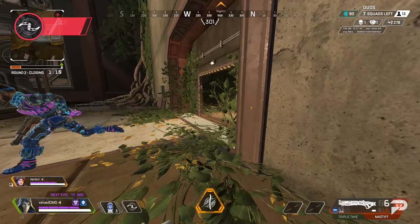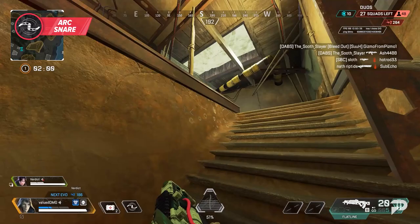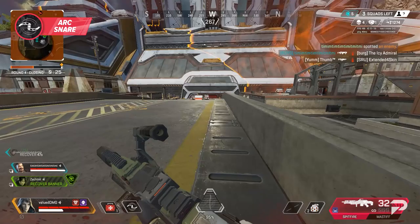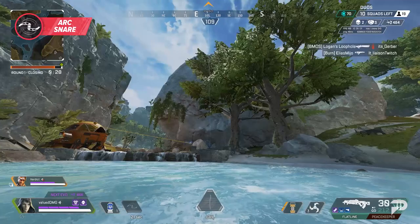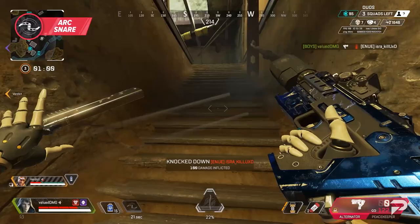For Ash's tactical ability, she throws out an arc snare, tethering and damaging the closest enemy. It only does about 20 damage to shields or 10 to health, but the snare lasts for about 3 seconds on the enemy that it tethers to. This can be a great tool for slowing down an enemy push or when initiating a fight. The arc snare lasts for 7 seconds if it doesn't hit anyone, so you can use it to zone or even just block off a doorway. The flight pattern is in a perfectly straight line, so it's pretty easy to throw. However, it does have a pretty slow travel speed, and if you don't directly impact someone while it's in the air, it won't land. What's important here is to try to use it at enemies' feet or nearby walls or rocks — connect to a surface close to them and it will make your accuracy much better.